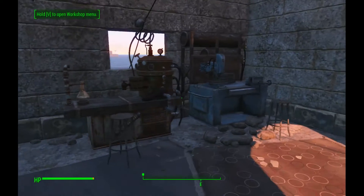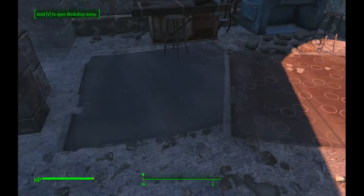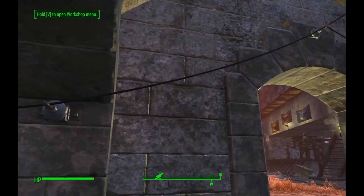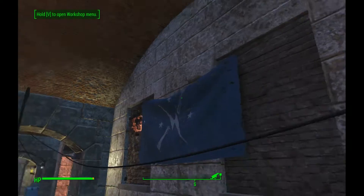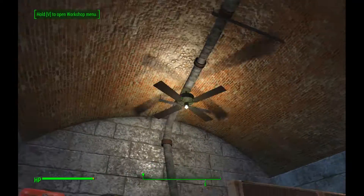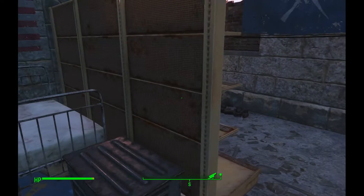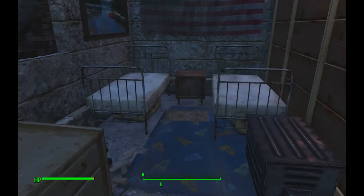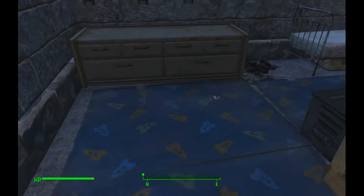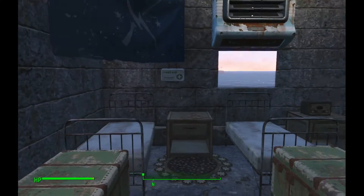Coming out here we've got a small crafting area for chemistry and weapons — pretty standard, a couple of stools, some rugs on the floor, a trash can. I've also changed some of the internal wiring because some cables hang too low, so I've put extra couplers in so they loop up to the ceiling. This is the second bedroom area — there's a fan, more Minutemen flags, and I've tried to imagine people personalizing their little rooms with a shelf, their beds behind there, suitcases under the beds, storage, and more rugs.